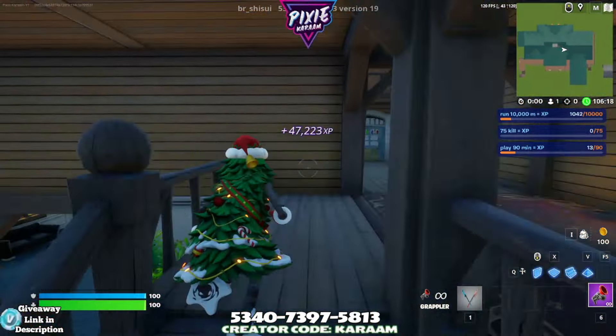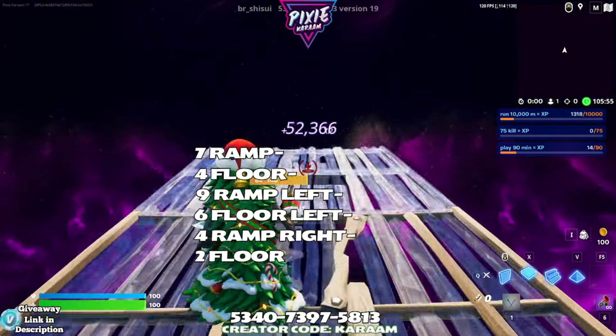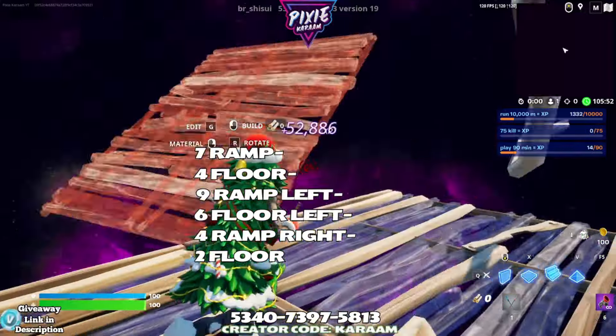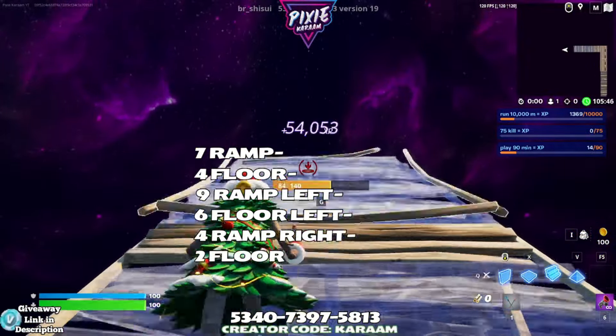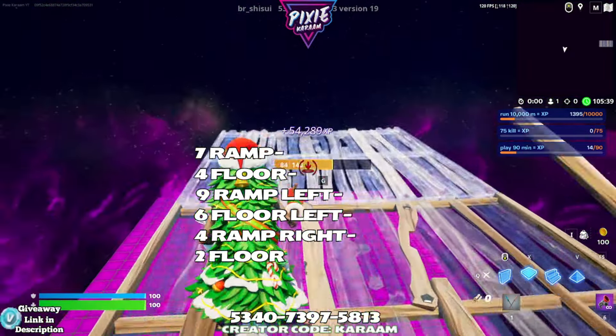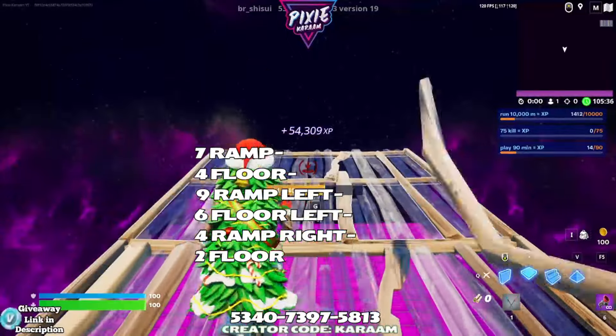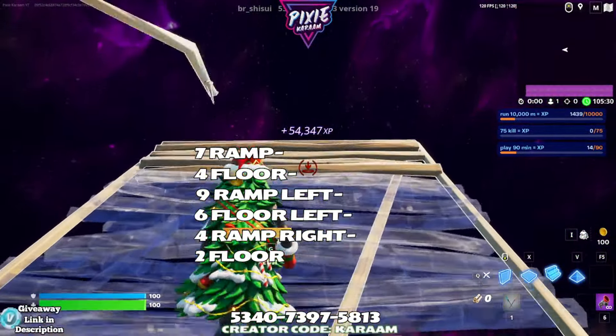Alright, now we've got the build section. All the builds are going to be on the left side of the corner. We're going to go to the front right first: seven ramps up, four floors straight ahead, nine ramps to the left. Don't forget there's a V-Bucks giveaway happening in the Discord — link in the description. Six floors to the left, four ramps to the right, and then two floors straight ahead at the top.